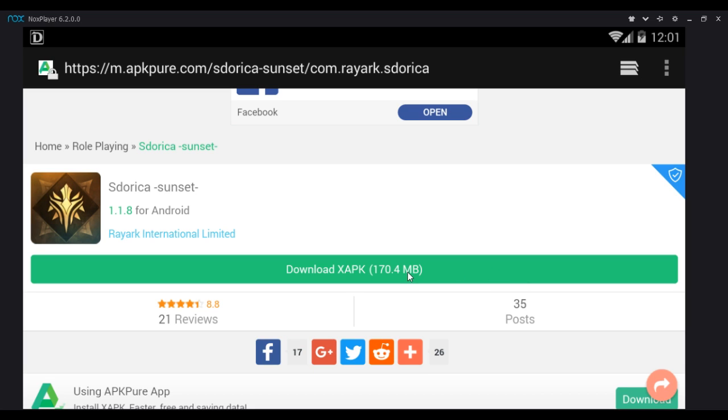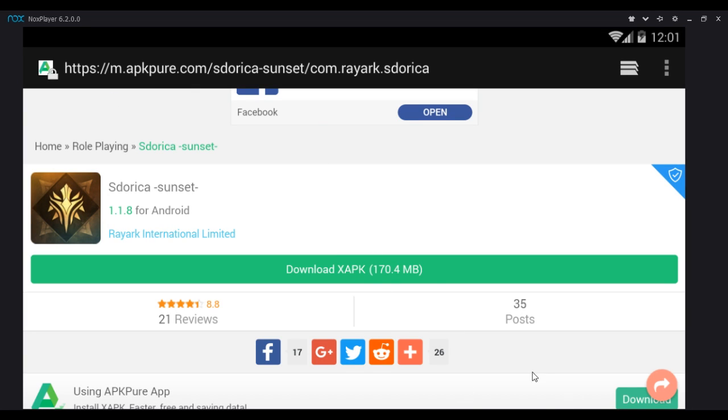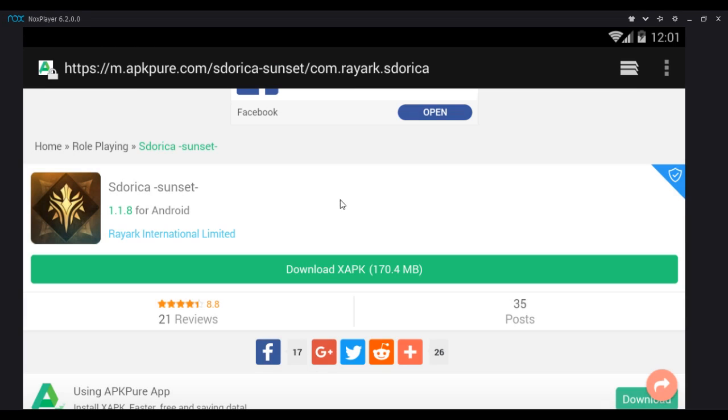There is a difference between xapk and normal APK files. For the xapk, you need an actual installer for it. For the APK, you can just download it, go up here, click finish download, and it'll normally install. For the xapk, they don't do that at all. When you download it and try to click the download notification, it won't install — it'll say file cannot be opened.